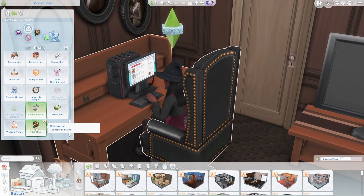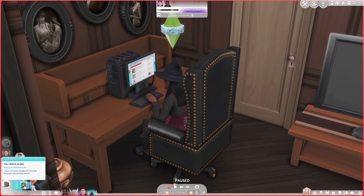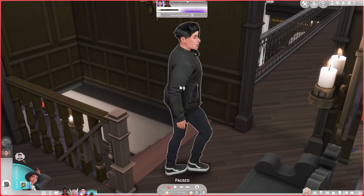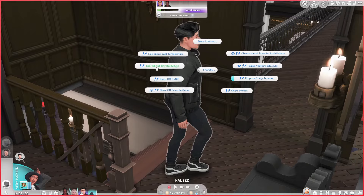This mod also comes with a new lot trait called the Witch's Lair, which gives your sims a moodlet that says 'the witch is in me, I feel so much creativity flowing through my witchy veins.' This lot trait can be added to a spellcaster's home or any occult house.